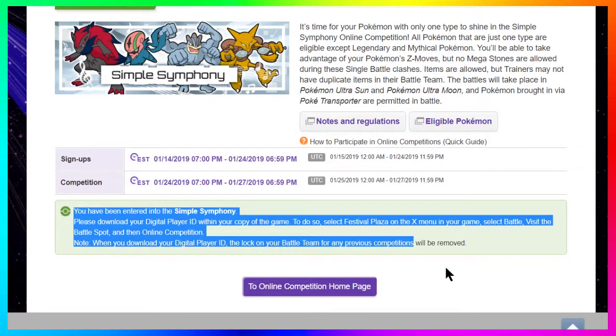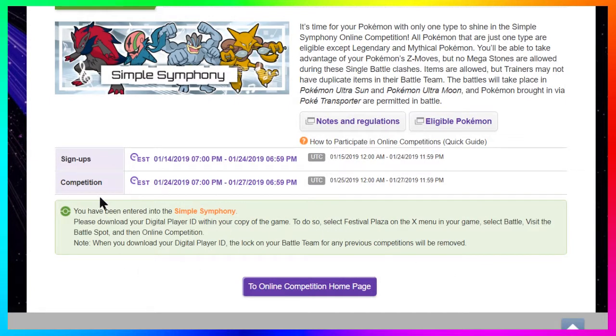The confirmation will say: please download your Player ID within your copy of the game. To do so, select Festival Plaza on the X menu. So in Pokemon Ultra Sun or Ultra Moon, bring up the menu, press X, go to Festival Plaza, then select Battle and visit the Battle Spot. Once you visit the Battle Spot it will update and connect online to check for any online competitions. Click Online Competition and it will download your Player ID by connecting to the internet. If you've signed up, they'll send a code to your 3DS so that when the competition goes live you can submit your team and start battling.